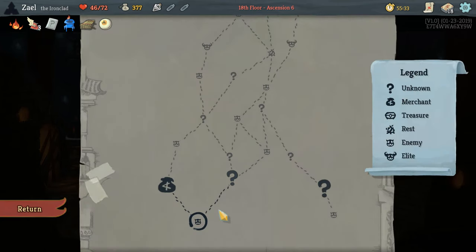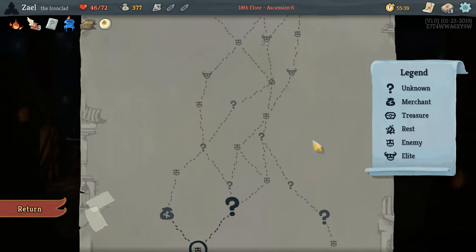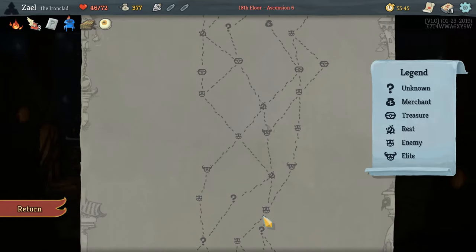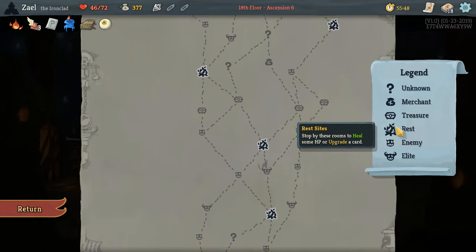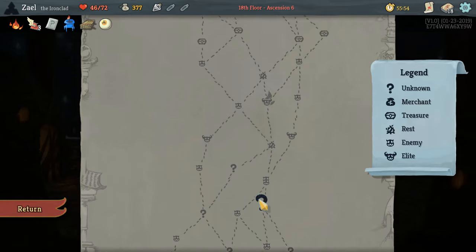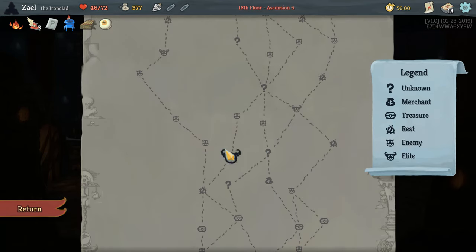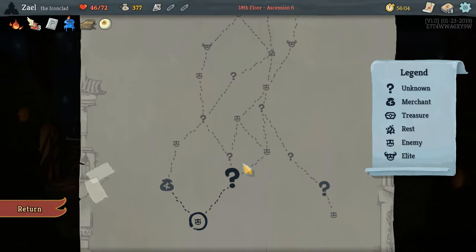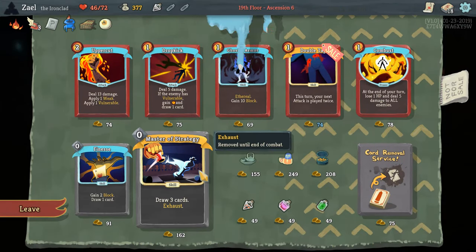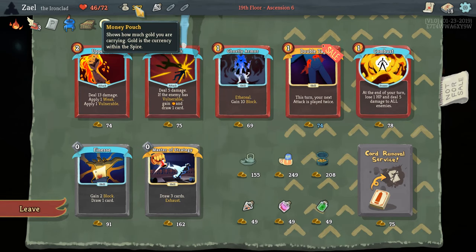We're going to pick Heavy Blade now for a few reasons: we need something to deal damage that isn't Anger or our strikes, we have Demon Form and Inflame to give us strength, and it's a two mana card which works well with confusion. So we're going to pick it. Looking at the map, I think we go up here, get to a campfire, skip the super elite, hit another campfire, then an elite. We can also hit a shop, and I want to get rid of Anger.